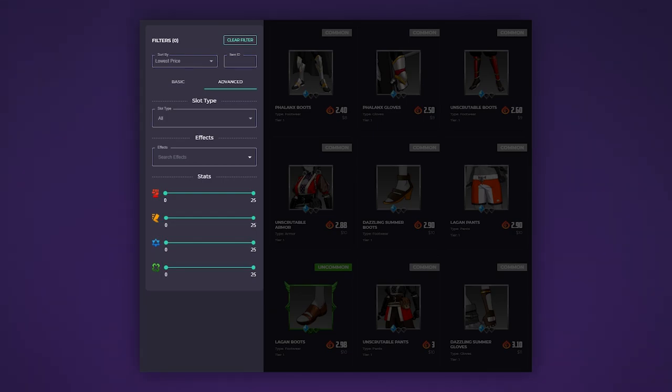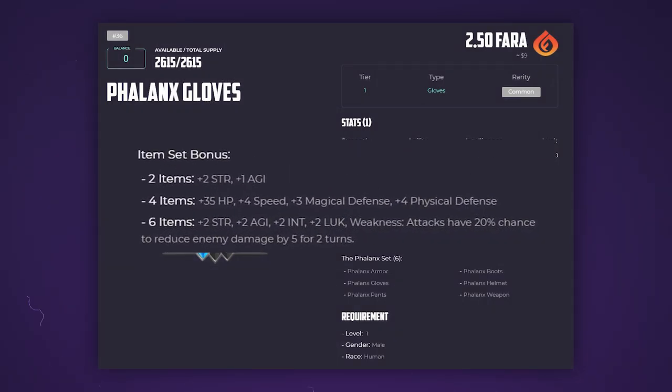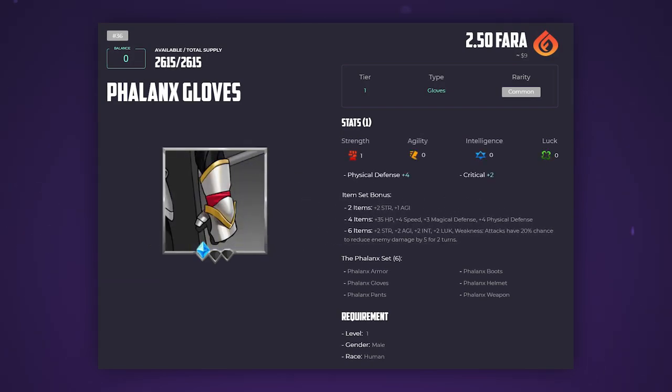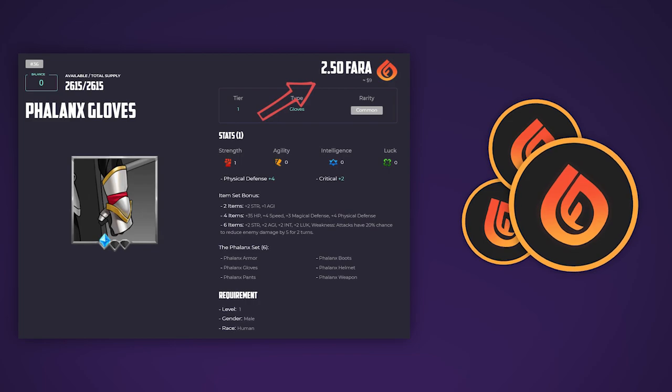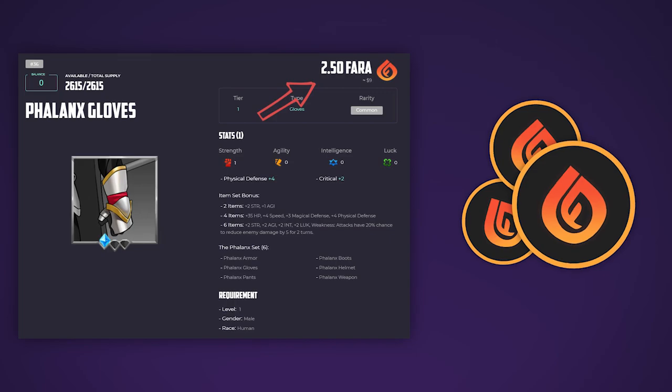This will allow you to select the required equipment for a character more accurately. In the item set bonus section, the hero card contains additional bonuses for the stats of heroes that are equipped with a certain number of items from the set. It is important to note that for items, the purchase takes place using the project's token Pharah, and not BNB.